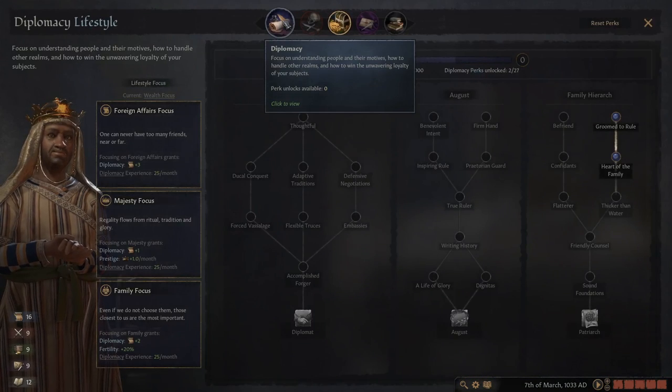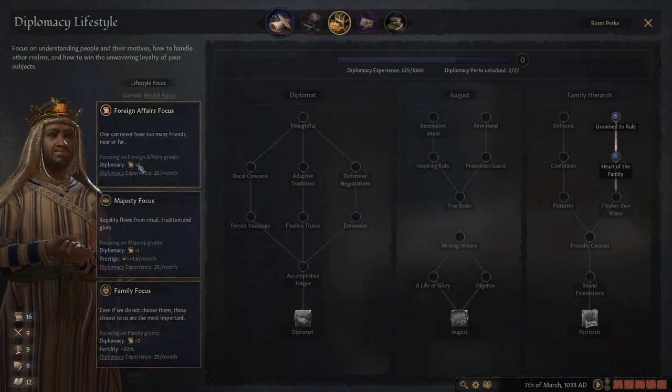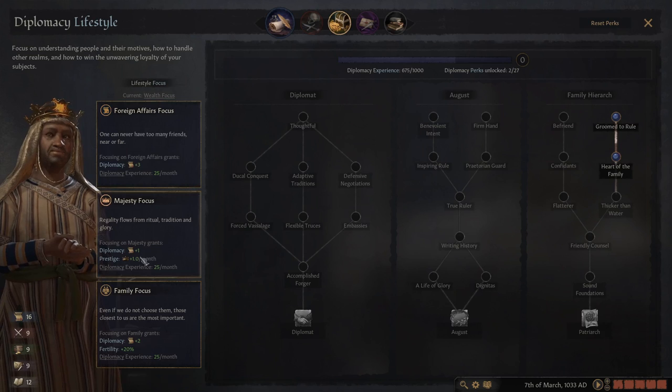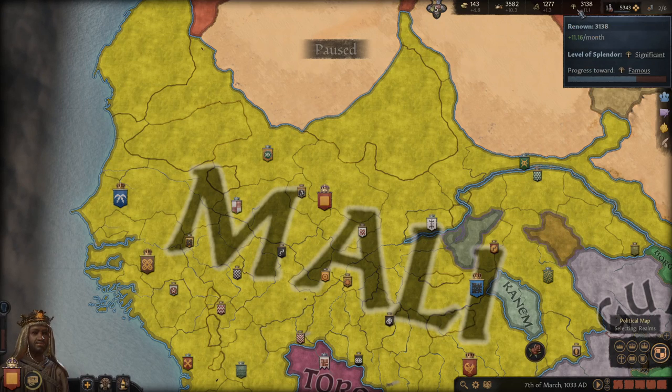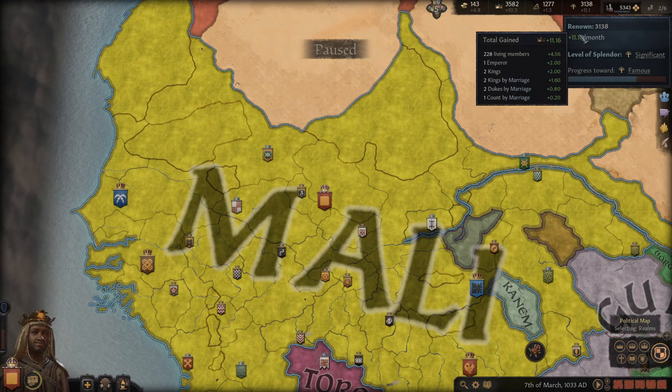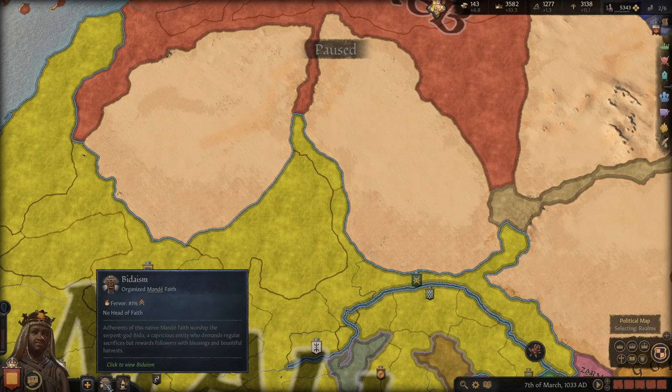If you have to pick a diplomacy lifestyle perk and you're struggling, foreign affairs focus is really good just to keep diplomacy high — the prestige bonus is nice too if you're a tribal ruler. Obviously if you're trying to build a large dynasty, fertility is really good. But as you can see, I've got 228 living dynasty members less than 200 years after game start, so fertility isn't a real issue.